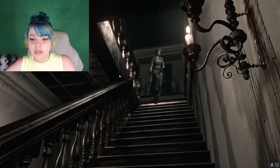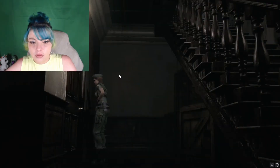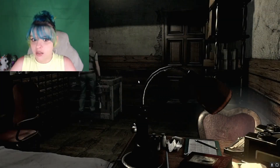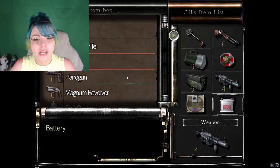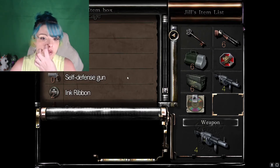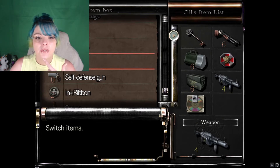Our little buddy down here hopefully won't give us too many issues. His friend doesn't seem to. I don't hear him, so I'm not sure where he would be - because he's not upstairs, unless he was in that one cubbyhole that we just didn't check. We're going to put this battery up because I don't quite understand what it's for. I'm pretty sure somewhere we saw an area that needed a battery earlier, but I'm not sure where. The outside area had one little spot - and this is probably the battery for that area.